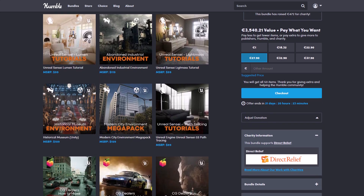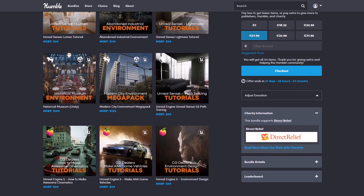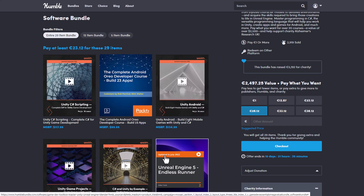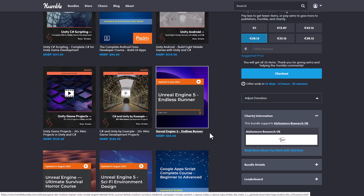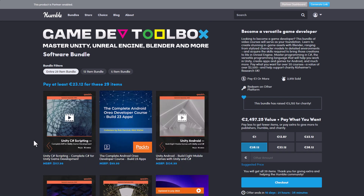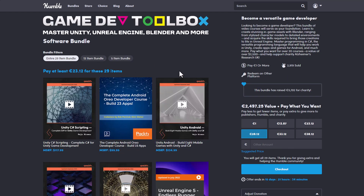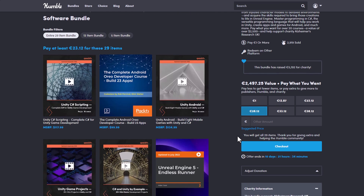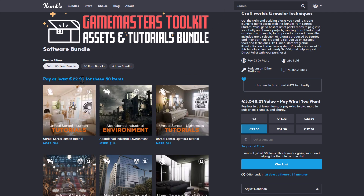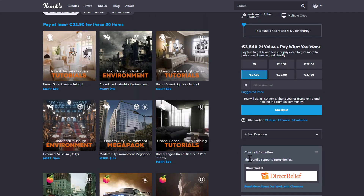Recently we've been seeing a huge set of things from Humble Bundle that deal with games. Just in case you missed those, there are some more. The game development toolkit is still currently running and this offer ends in 10 days. If you're into Unreal Engine and want to learn how to create an Endless Runner, or work with Blender alongside Unreal Engine, this is another interesting bundle you can get. Every single thing you get from Humble Bundle, you can donate to charity — the value is about €2,497 and you can get it for less than €30, getting 29 items, compared to 50 items in the other bundle.